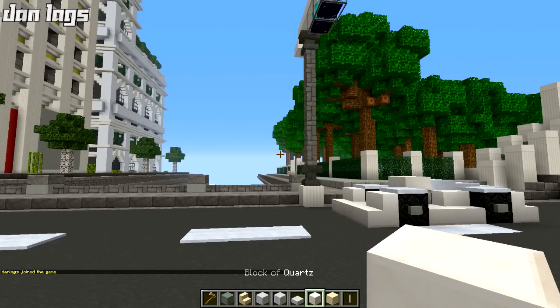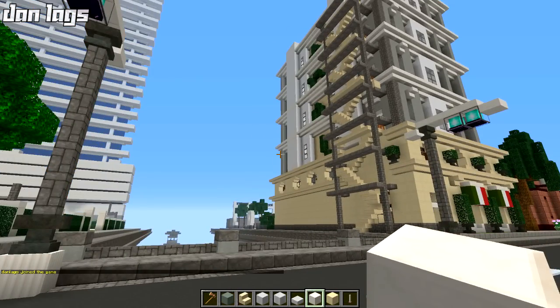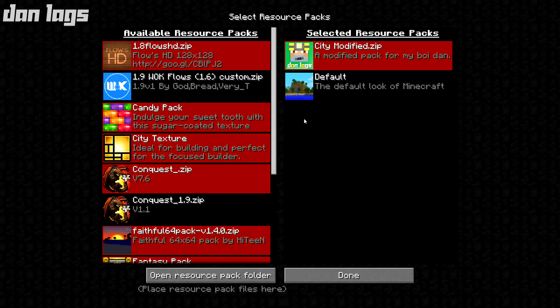I'm gonna go to Los Angeles and show you guys the custom version of the city texture pack — the Dan Laggs version. Let me go to my options and my resource packs. Here it is: 'City Modified.' It's even got my logo as the picture for the texture pack, and it says 'a modified pack for my boy Dan.' I'm going to put the developer's Twitter in the description if you wanted to give him some thanks for making this.